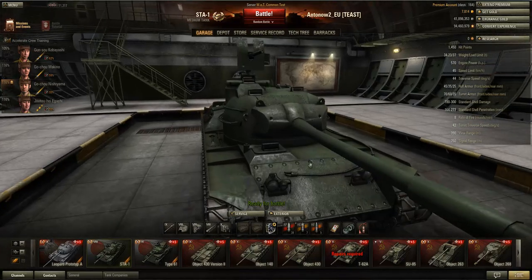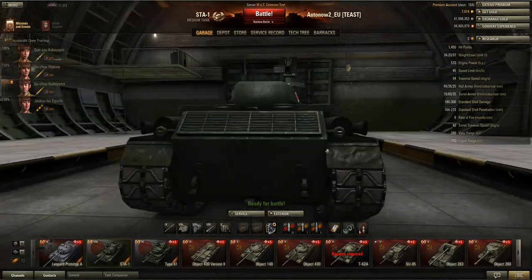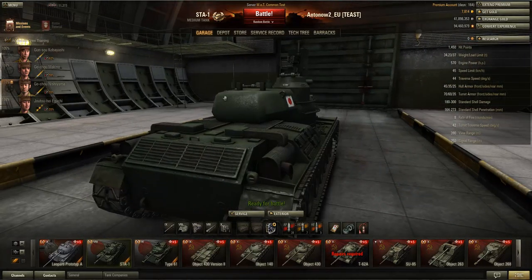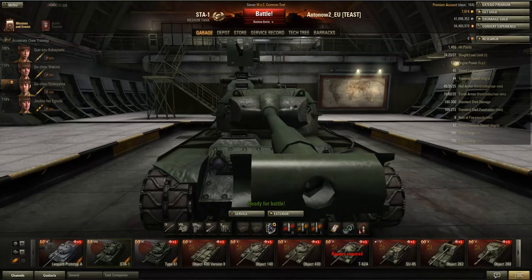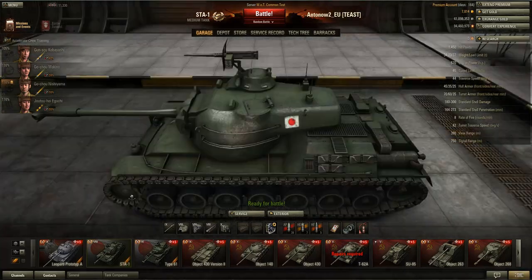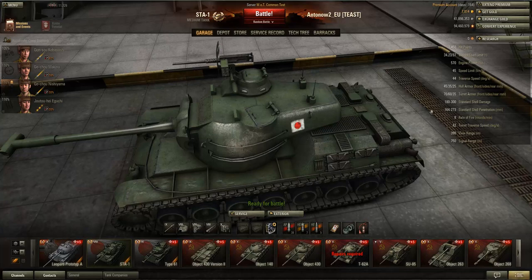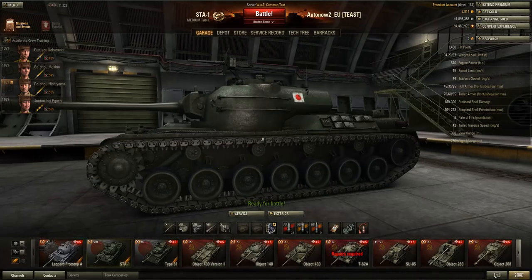The armor is really disappointing on this vehicle. You've only got 45 millimeters of frontal hull armor, 35 at the sides, 25 at the rear. The turret front is only 70 millimeters, 60 at the sides, 35 at the rear. You basically won't be able to bounce any shots except off the gun mantlet, which does seem pretty sturdy. You have to be very careful with artillery because your speed isn't great for dodging shells. This is leopard-level armor — or actually below leopard level. Really disappointing.